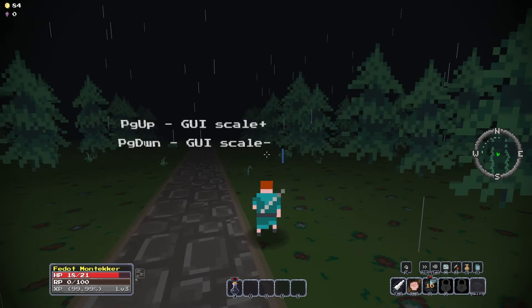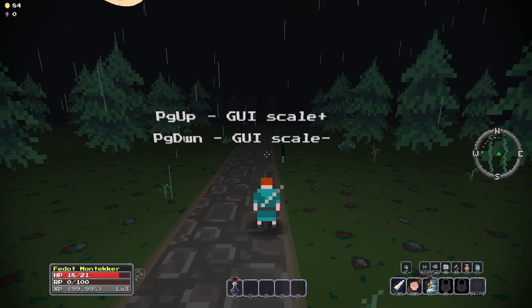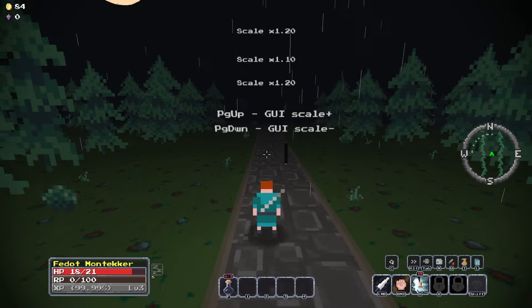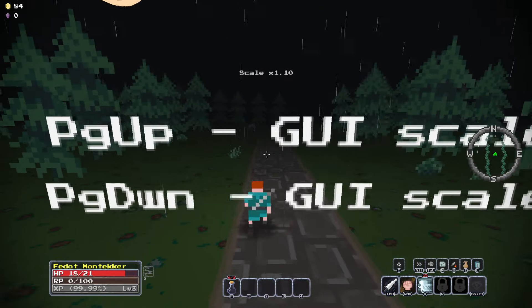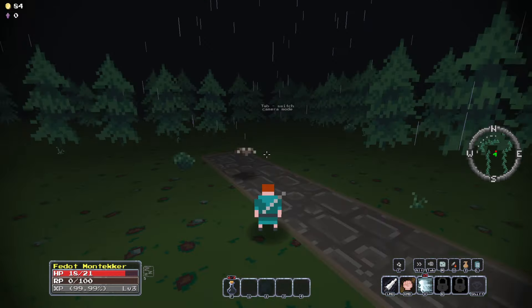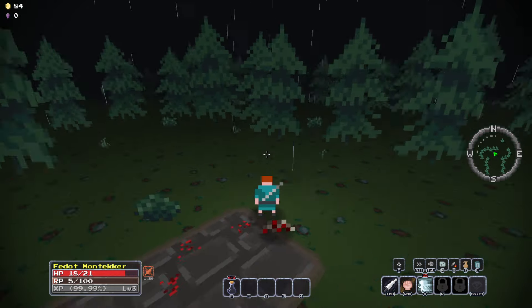I've never seen UI scale on Page Up and Page Down in a tutorial at all in my whole life — at least the map rotates with you. There's a bat — got it! We diced the bat. Tap switches camera mode, I learned that. Coming from this corner, but according to the mini-map there's not much here.